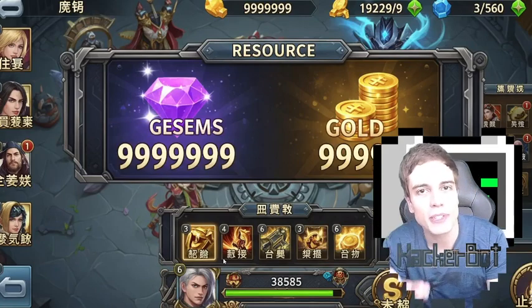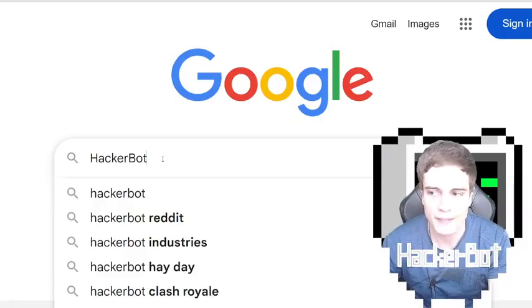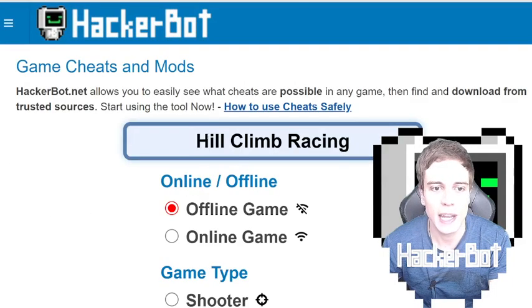So what can you do? How can you find out what's actually possible in your game? Simply go to Google and search for HackerBot. Go to hackerbot.net and enter the name of your game.